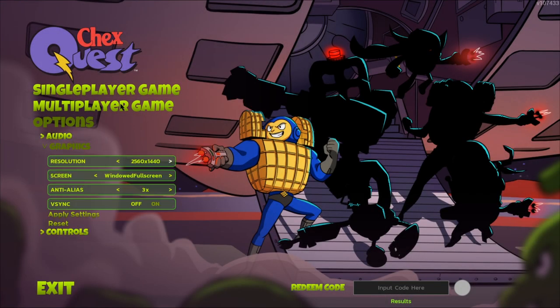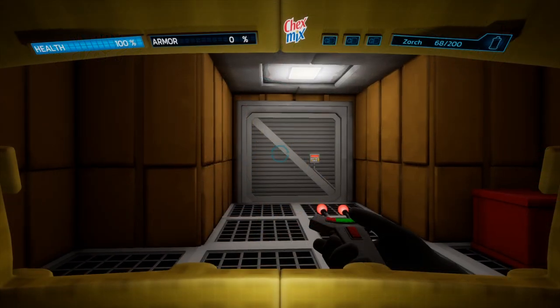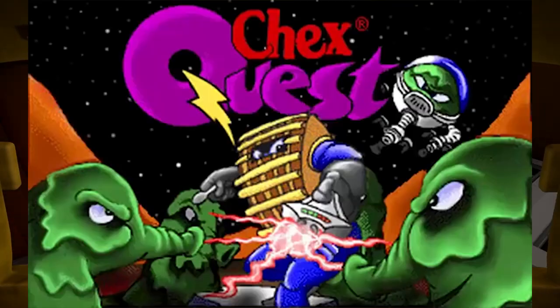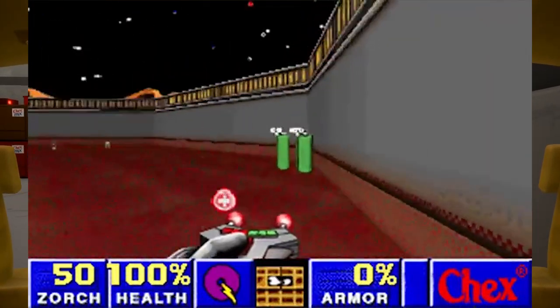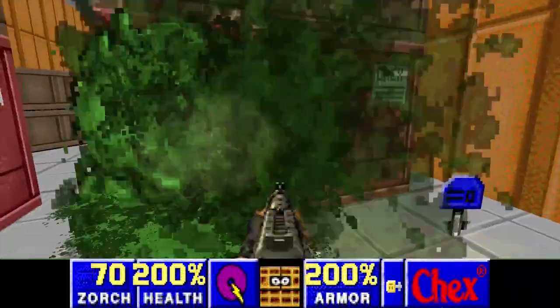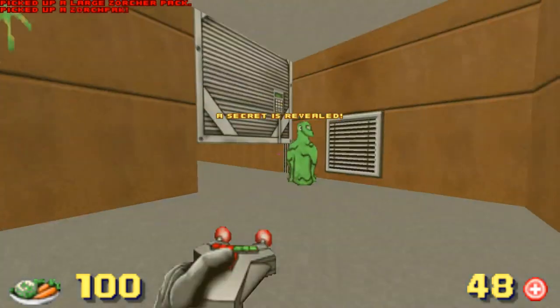ChexQuest HD is the 2020 reimagining of the original ChexQuest, released in 1996. The original was a collaboration between General Mills and Digital Cafe to promote Chex cereal. It was a Doom clone that would eventually receive two sequels and become a cult classic. Being a Doom clone, you had access to tons of mods like Brutal Doom, or the option to run it with quality of life improvements through projects like GZDoom or ZDoom.